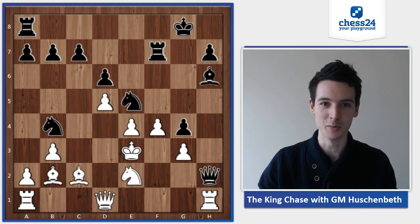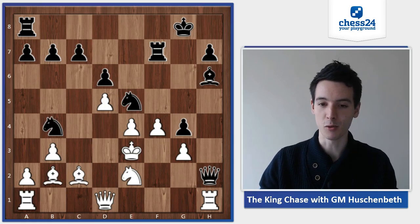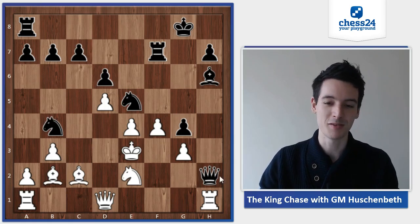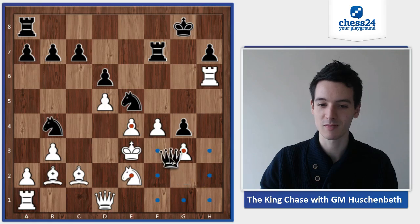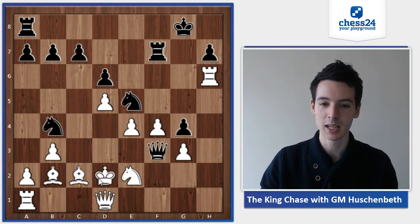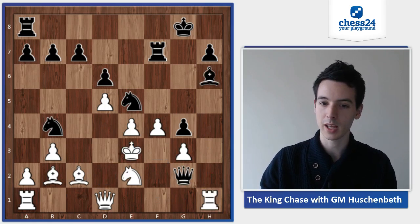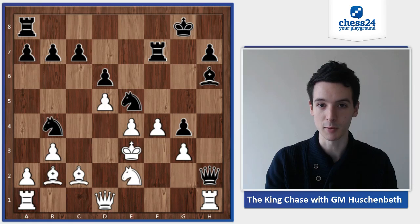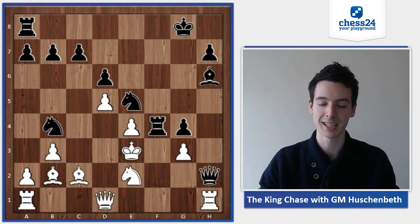So the move Nezhmetdinov played was rook takes f4. If he just moves his queen, then white would just win the bishop on h6, give one check — but that's not enough, so that would be just winning for white. Black had to come up with something, and he came up with an astonishing move: rook takes f4, sacrificing his queen.